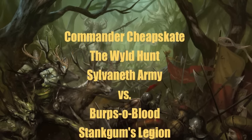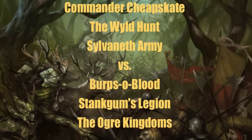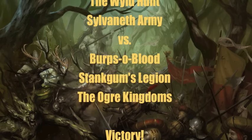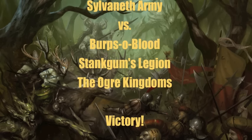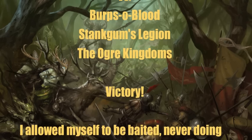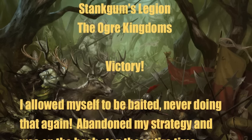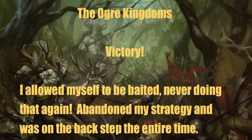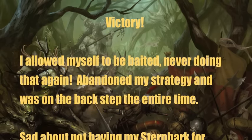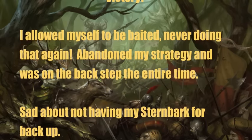I abandoned my strategy the moment I got excited trying out the Free Spirits Battalion movement special rule. I just wanted to try it out and then immediately realized my mistake. One thing I was sad about at 1,500 points was not having my Sternbark — my usual third Treeman — who I rely on for flanking support and adding support to my Dryads. I might need to rethink my point allocations because of that. Basically, what saved me in this battle were the Wildwoods: making my opponent take dangerous terrain tests on charges, triggering magical attacks when magic was cast nearby, and providing cover saves.